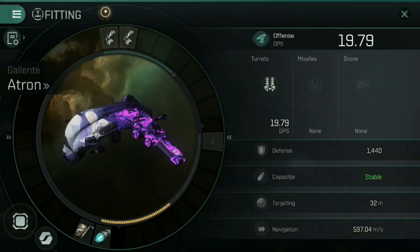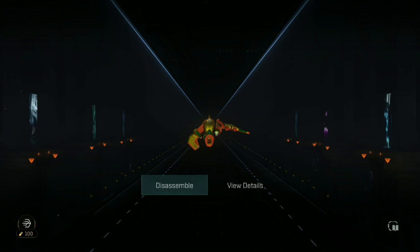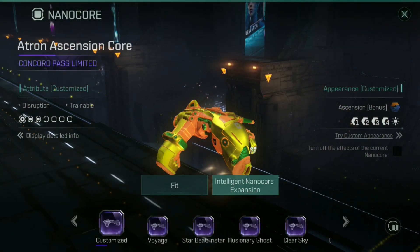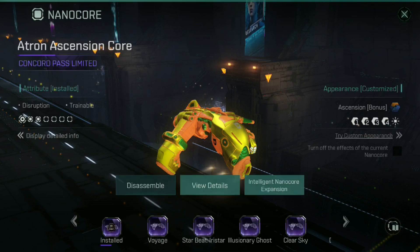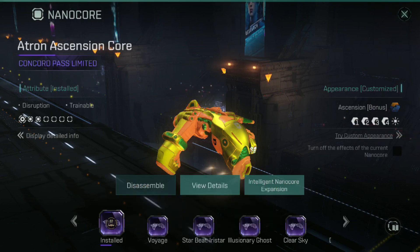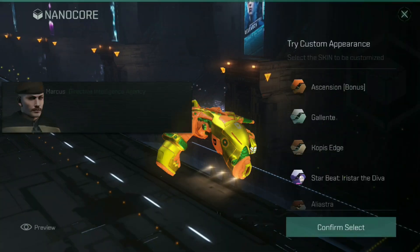Now I'm going into the fitting screen and as you can see I've got the skin active already, but I'm going to be overwriting it — I'm going to be fitting my existing nano core for the Atron II Interceptor. That's fitted. But we need our appearance customising. It's worth noting: if you're using a fresh new nano core, you don't have to spend what I'm about to spend — you can start from scratch. If you're using an existing nano core, you're going to have to do exactly what I'm doing right here.